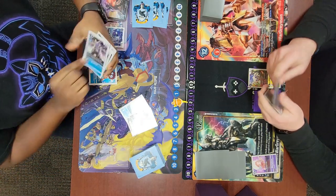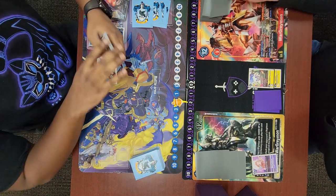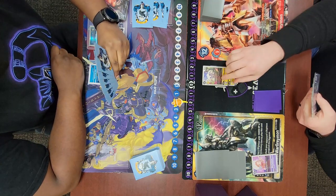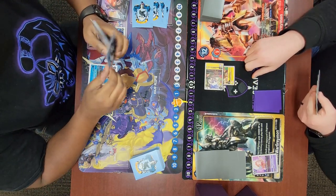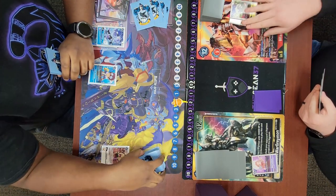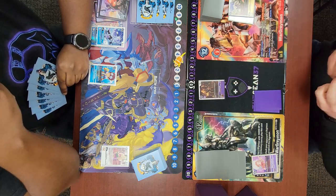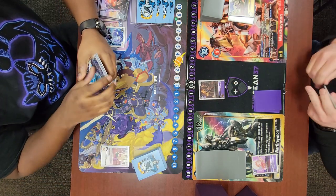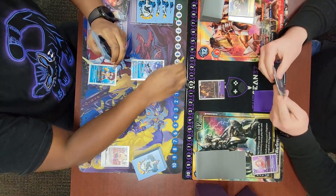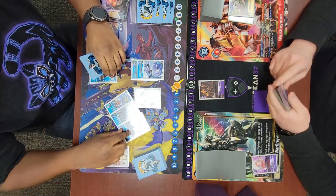He plays a Davis, grabs BT4 Strabimon, and sets me to two. I go ahead and promote and swing into security. The main thing you want to do against Blue Hybrid is keep your stuff off the board but still aggress them whenever you can. So pretty much every opportunity I have, I'm just going to promote my rookie out of raising and swing, hoping it dies.